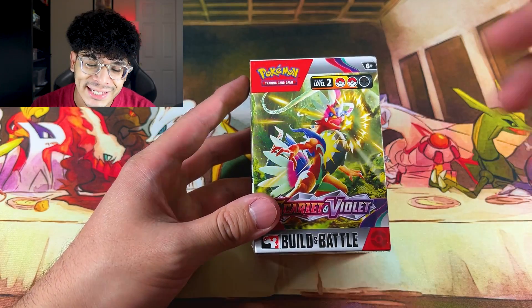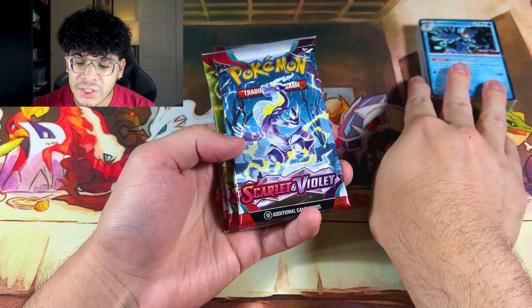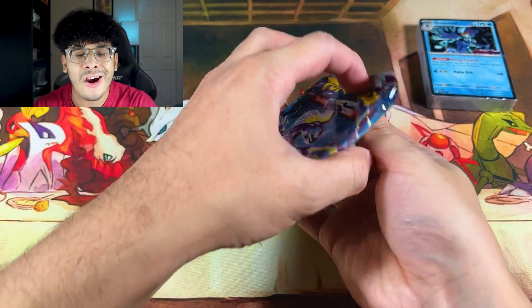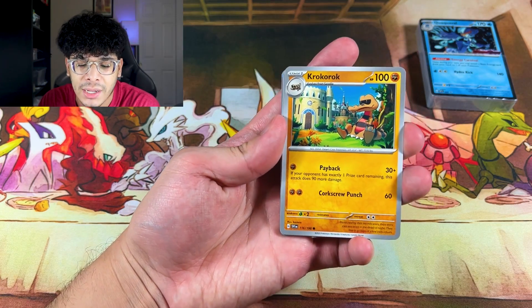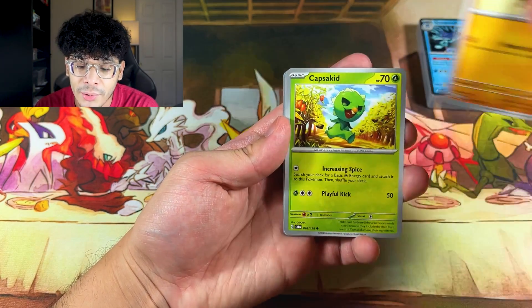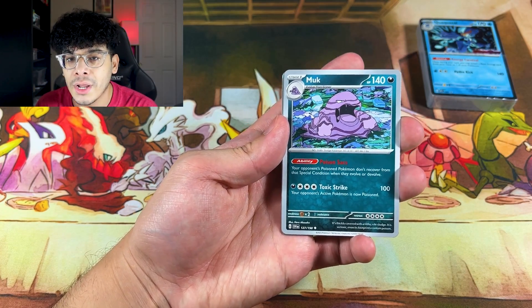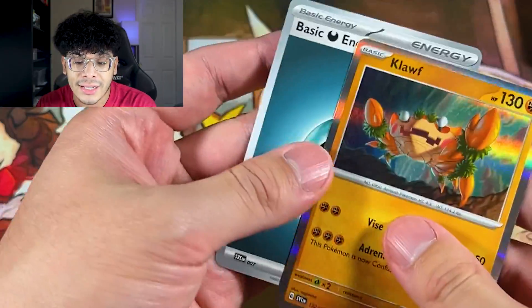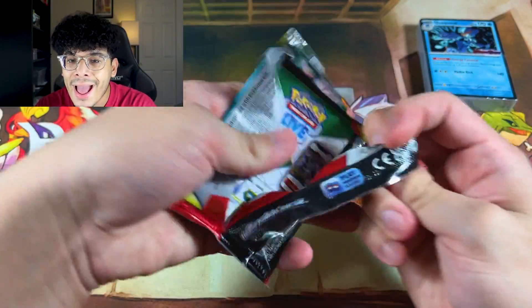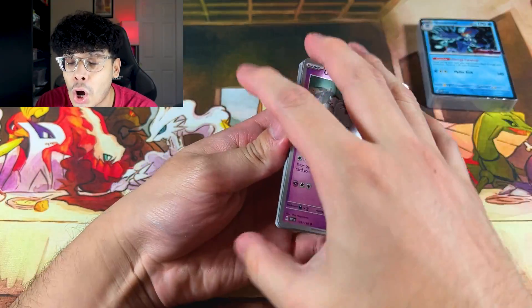Let me know in the comments which Tag Teams you own. Now let's open some real booster packs. The first thing I'm going to open is this Scarlet and Violet pre-release kit. Here we go — we got what I'd call the worst starter from Scarlet and Violet. Let's set that pre-release deck aside and get straight into opening the packs. Here's the code card — I'll show that last. Let's see what's in this pack: we got the Cyclizar, the Quaxwell, and a regular holo.